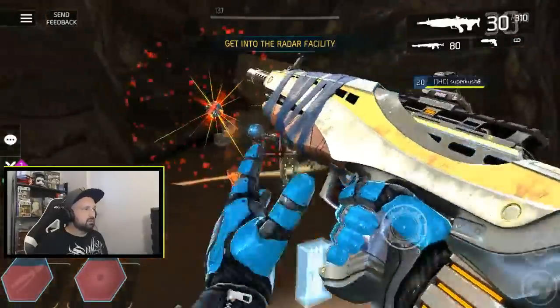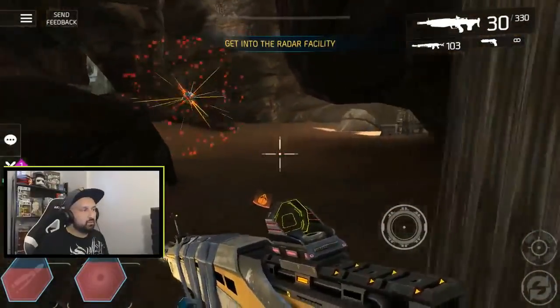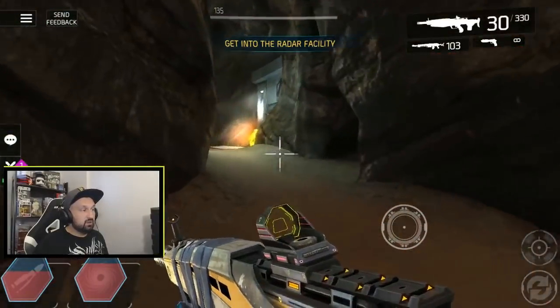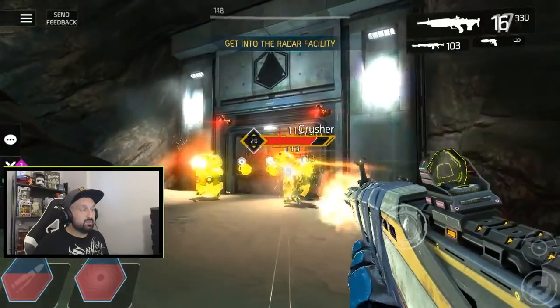EM bombs are really good there. Container is open. You can skip that shielder here, but you can kill it if you want — it's gonna be easier if you don't kill it. Now we're gonna move and get to this big door where there are three spots to place charges.